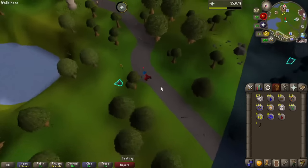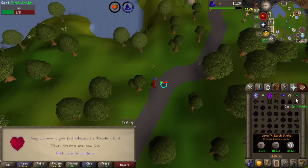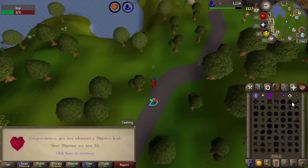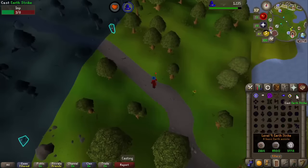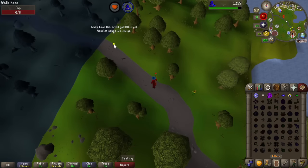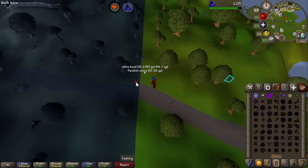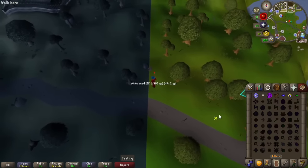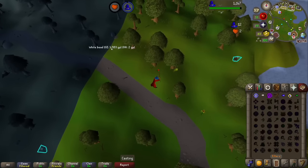The way we're going to tackle this grind is we're just going to use our best spell against the imps — it will normally be the strike, but we're also going to be using the body runes with weaken and curse and stuff like that, to maximise our output, and hopefully we'll be able to build up our magic quite quickly.